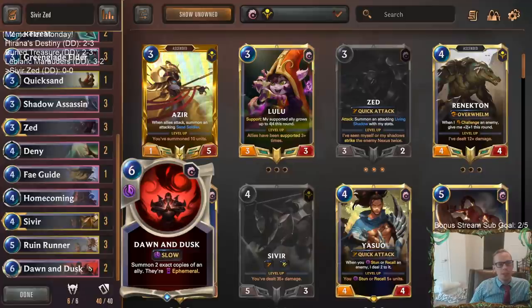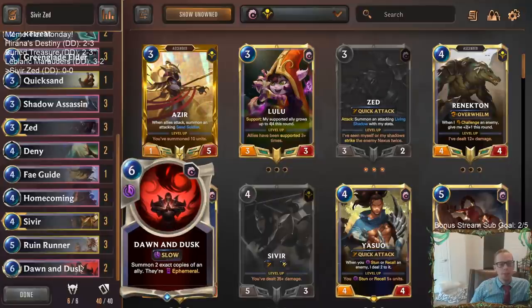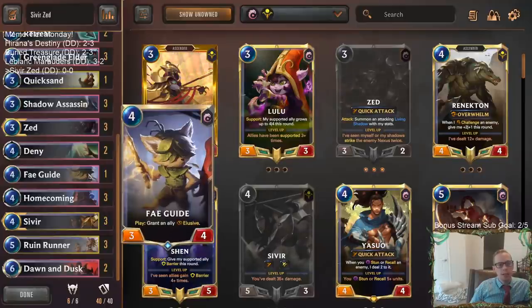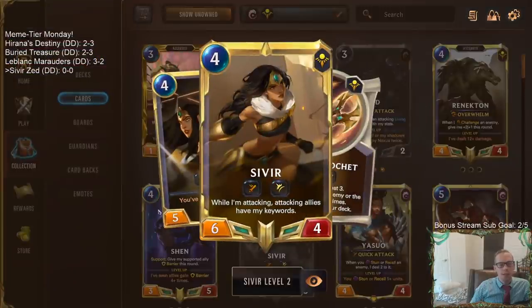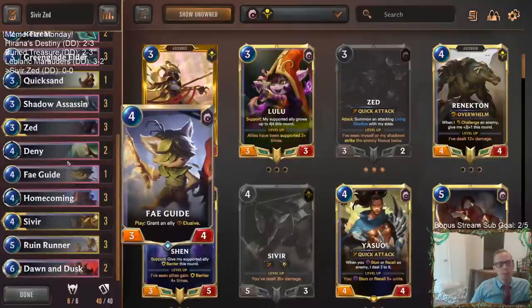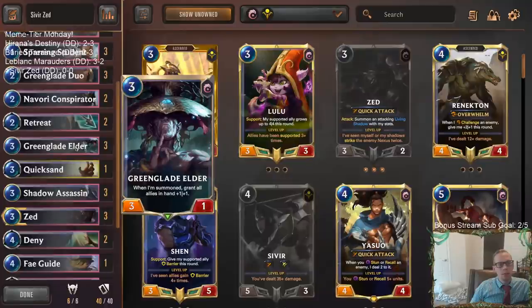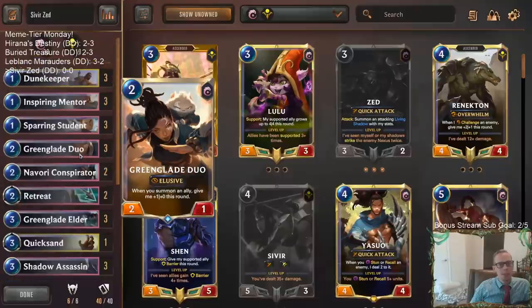Dawn and Dusk - the thing about it is whenever you try to copy one of your allies it's slow speed, so they can remove your ally in response. But if you have things with spell shield like Sivir and Ruin Runner, it's going to make that a lot more difficult to remove. I got one Fey Guide in here that can grant Sivir elusive, so if you have a leveled up Sivir attacking, you can give everybody else elusive - that could be pretty cool.